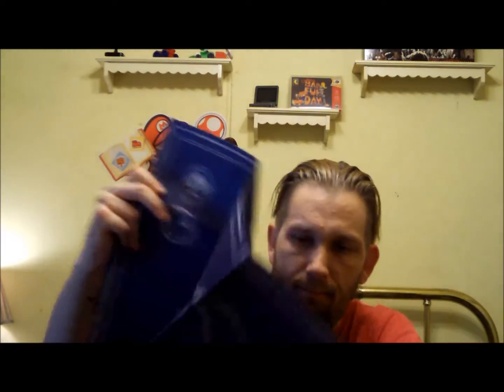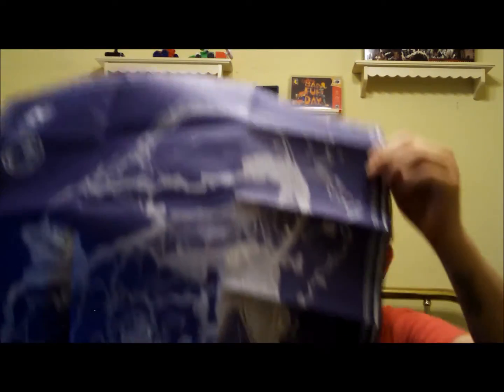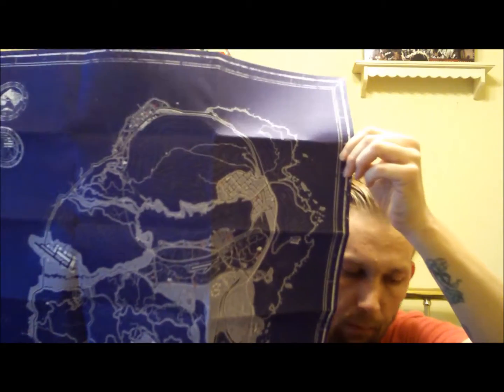Looks like it also comes with a blueprint of the city, which is essentially the same thing as the map but in blueprint form. I'm going to go ahead and probably put that up on my wall one of these days. So that came with the special edition.